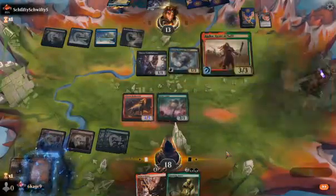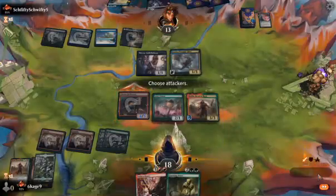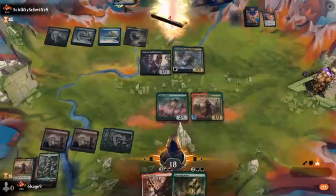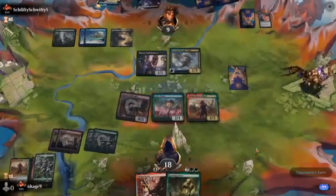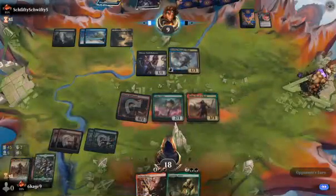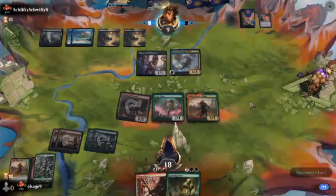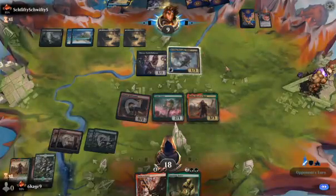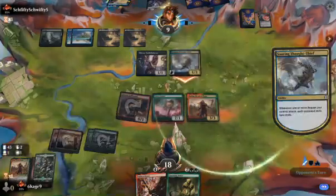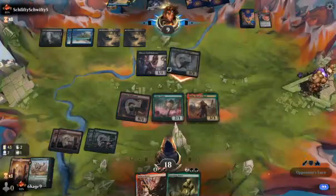Oh there goes Ugin, that's sad. Is he gonna block? No, I didn't think so. I thought he'd take the four damage because he's gonna be able to buff those soon, sooner rather than later. It's gonna bump me up to seven. Yeah, Migratory Greathorn — that's kind of cool.